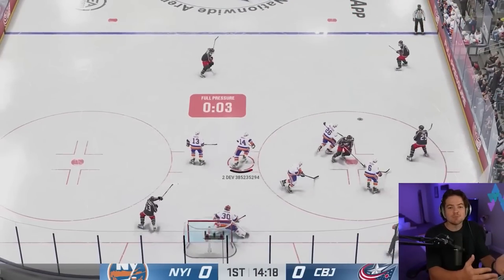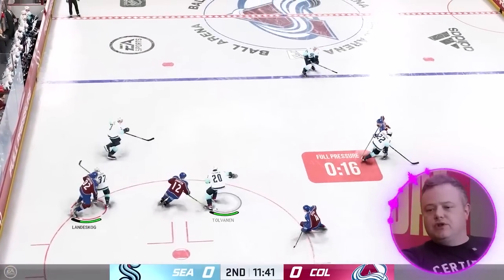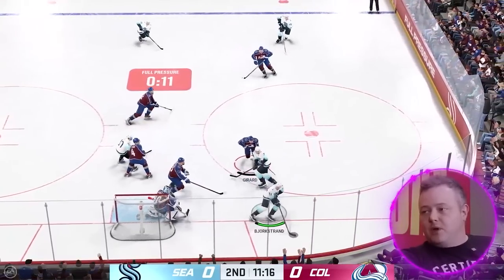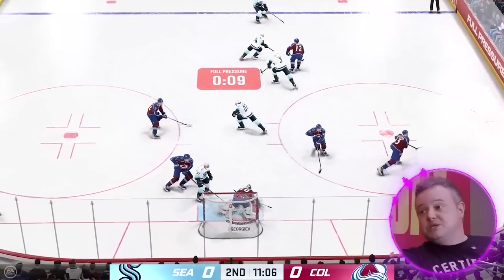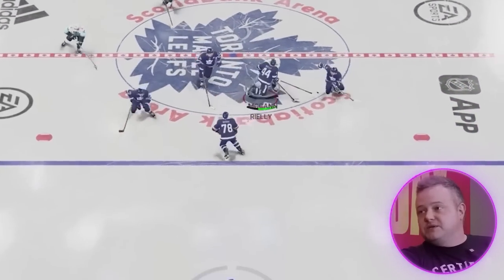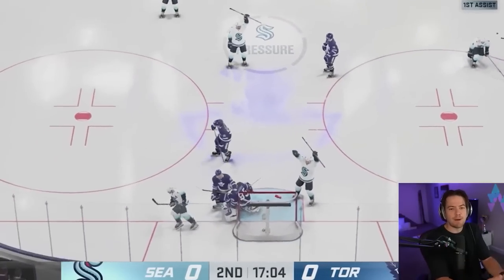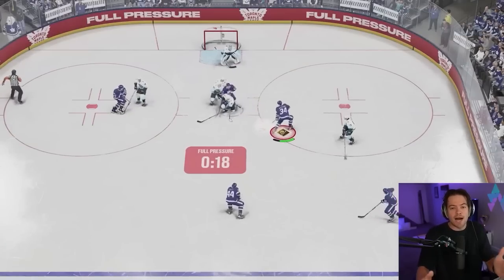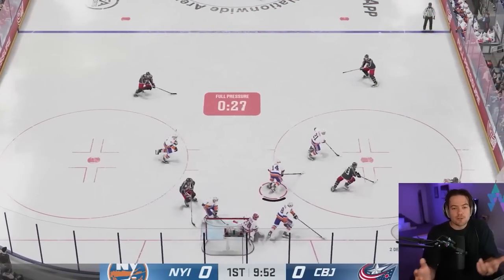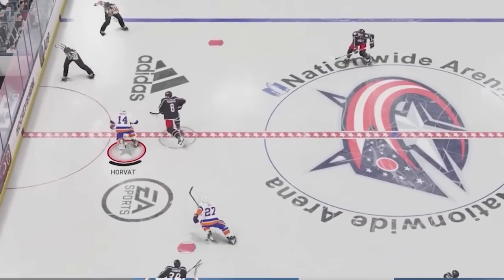Mike talked about the issues defense will face as well as how to defuse the situation. Defensively, you're going to be hit with a pinned effect — a bit of lactic acid in the legs — your stamina is going to burn off a bit quicker, and you've got 30 seconds to make the most of it. But the defensive team can defuse it by getting the puck out past the blue line for five seconds continuously. This is essentially a game within a game, as you're battling to fill this pressure bar, and once it's full, you can actively see and feel the difference right there on the ice.